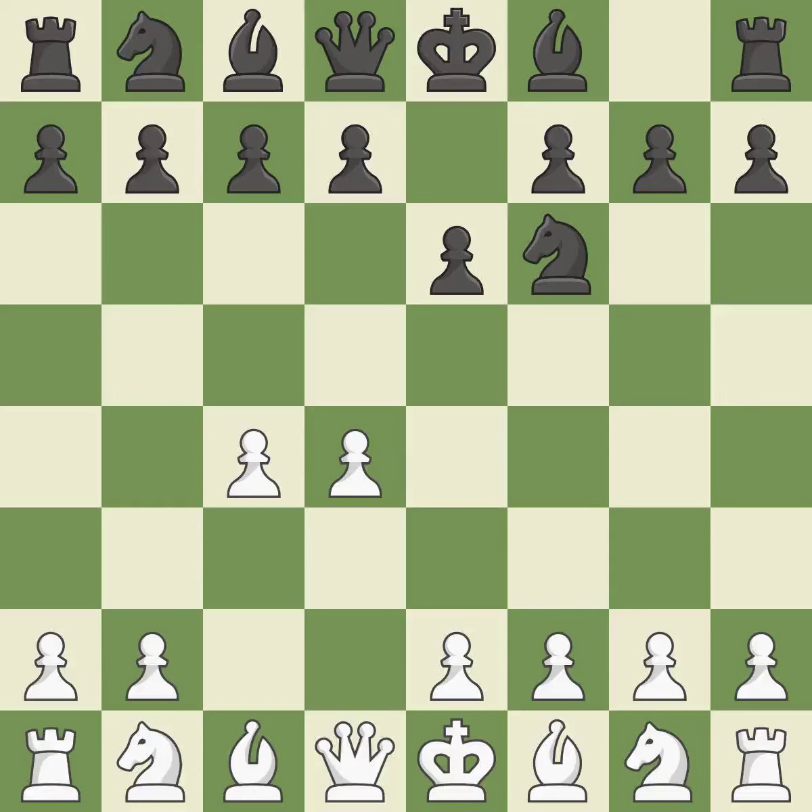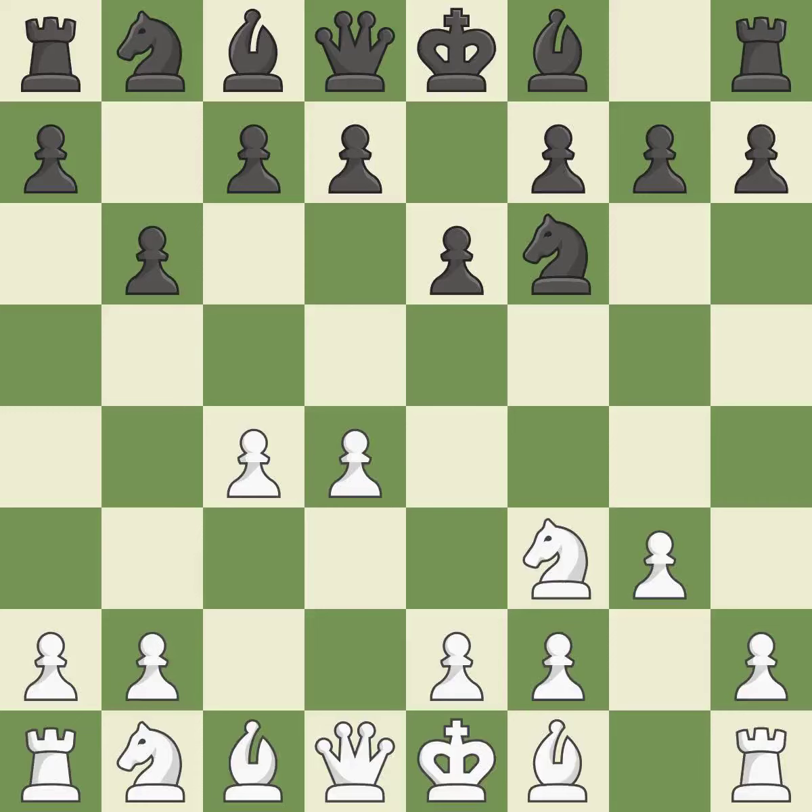The move e6 creates a line for the dark-squared bishop, sets up a rapid castle, and prepares to push a pawn to d5 and recover the piece if it is taken. NF3 develops toward the center, putting pressure on the e5 square and adding another defender to the d4 pawn. The light-squared bishop is getting ready to be fianchettoed on b7, where it will affect the long diagonal, while White's light-squared bishop heads to g2, where it will be positioned on the long diagonal.